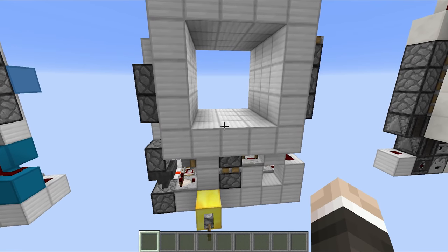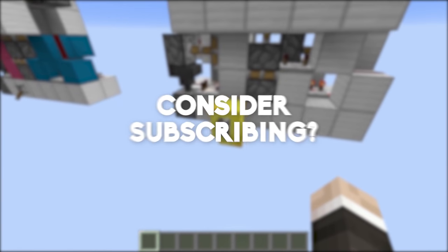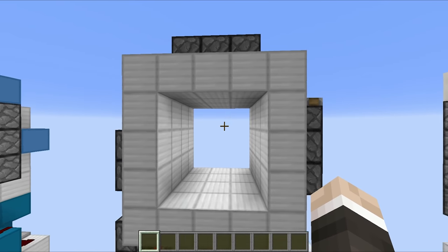Then over here we have got arguably one of the fanciest 3x3 piston doors, in that it creates a rather nice looking spiral on the closing and also the opening as well. It's a tiny bit bigger, but come on — this thing looks amazing.